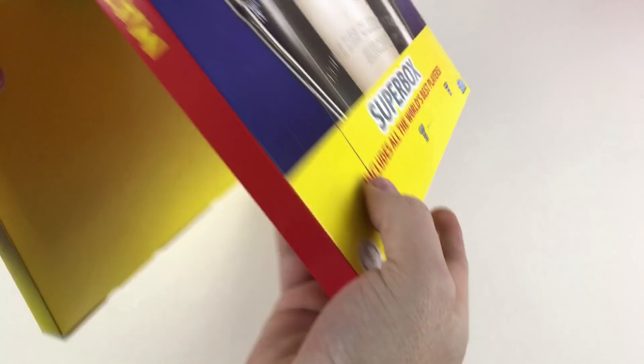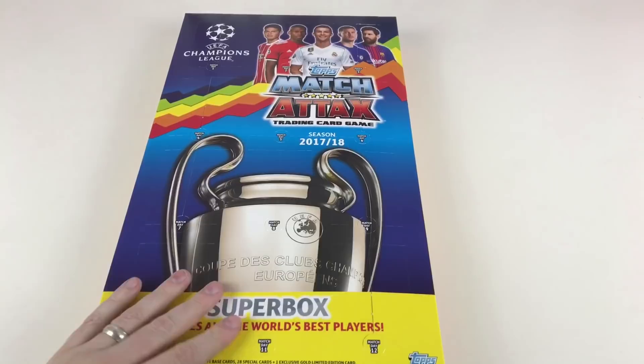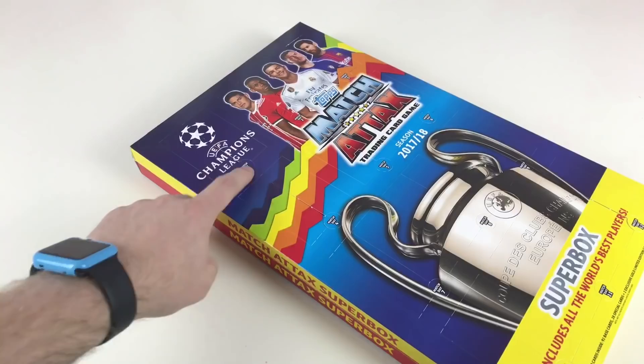It stands up like the normal advent calendar, which is pretty awesome. Now let's start off with Match Day One. Just a quick note: 120 base cards — 91 base cards, 28 special cards, and one exclusive gold limited edition card. Not all packs will contain a special insert. Let's open Match Day One — we've got a cheeky little packet hiding in here.